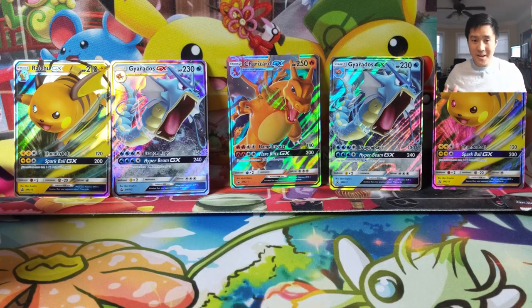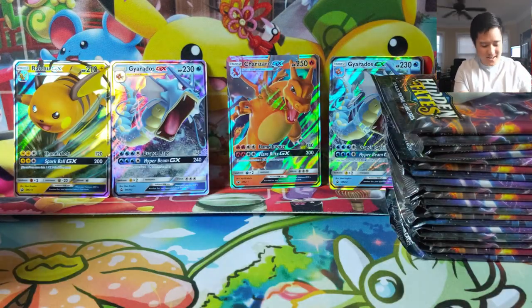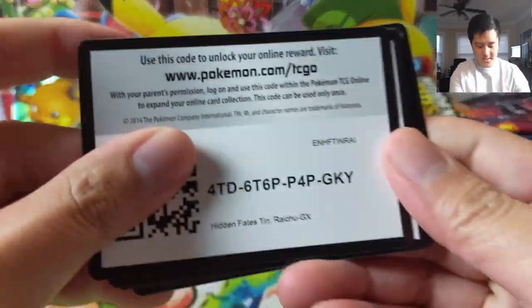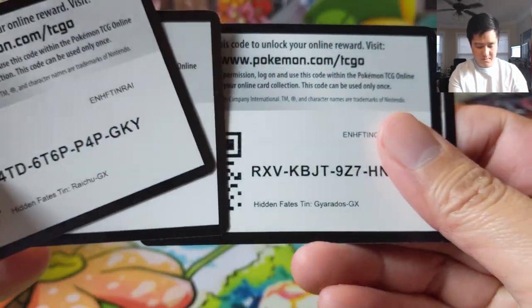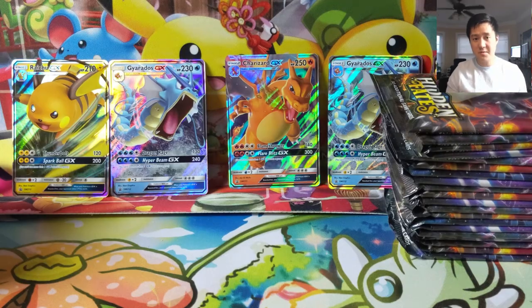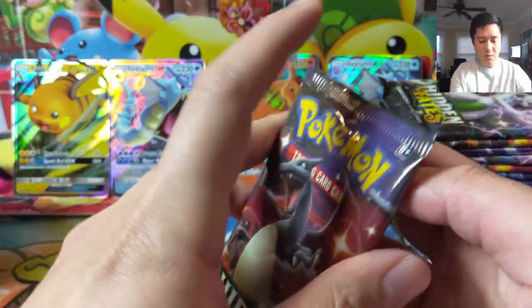Everything is open — that actually took a while. Here is a huge stack of 20 packs all together, and if you still need those promos here's a bunch of code cards. The Charizard one is probably by far the best one, especially if you still need that for your Mewtwo deck. Let's just get cracking.